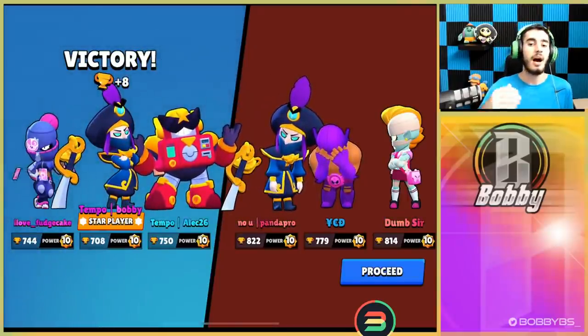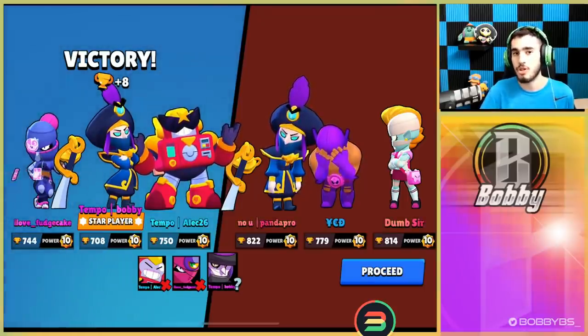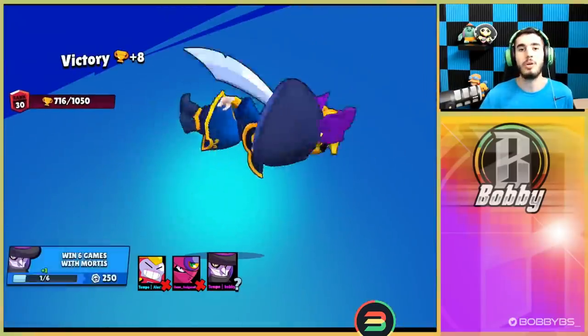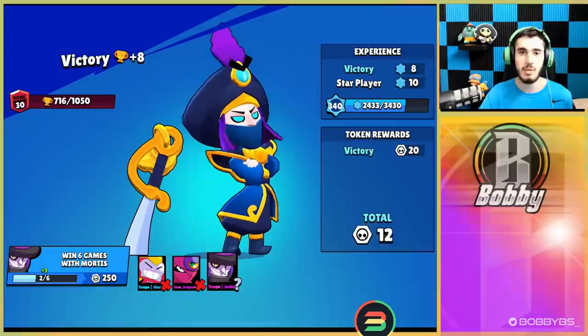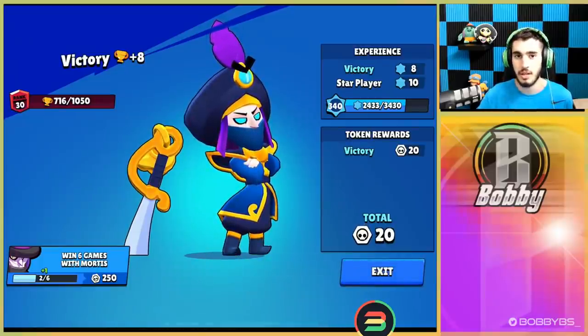That was kind of a bad example because we did pop off with the multiple bats - or tornadoes nowadays with this skin. We want to be facing a squishier target. Unfortunately we didn't face one this game, so this is going to be a pretty bad matchup for Mortis. Even though we got star player, we could have done a lot better. We're going to hop into our next game.